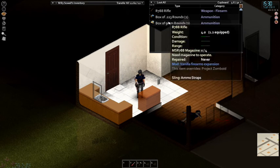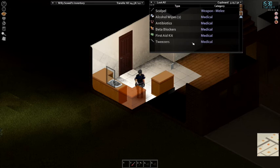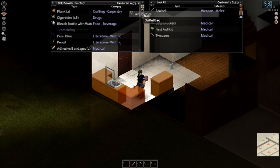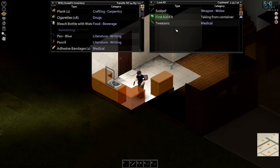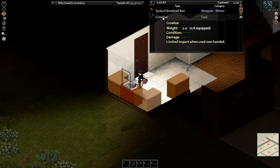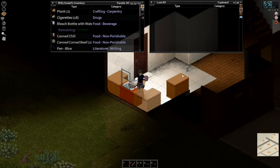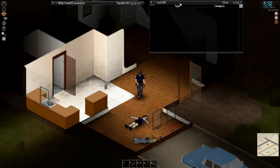A gun! Four boxes of rounds. Okay this is what I would guess is a survivalist house. Anti-biotics — that's huge. We're going to take the alcohol wipes, the anti-biotics obviously, and there's a bunch of stuff in that first aid kit as well. A full condition spiked bat and crowbar as well. Yeah, we are like crazy over-encumbered but for a haul like this that's to be expected.